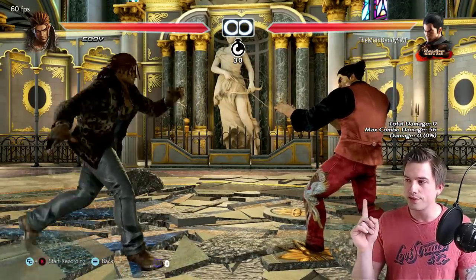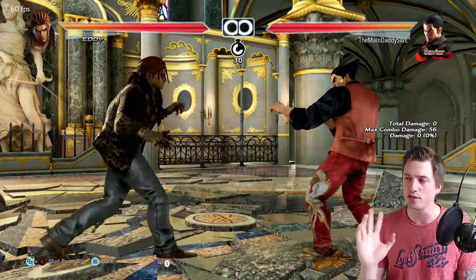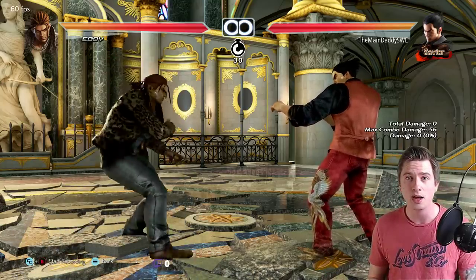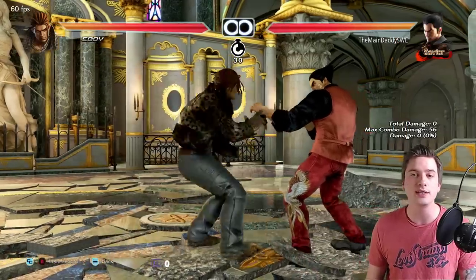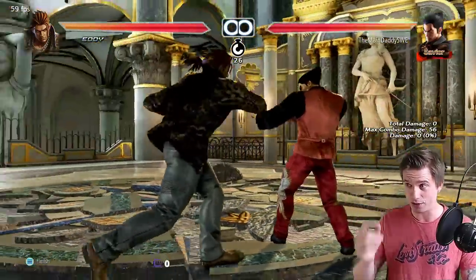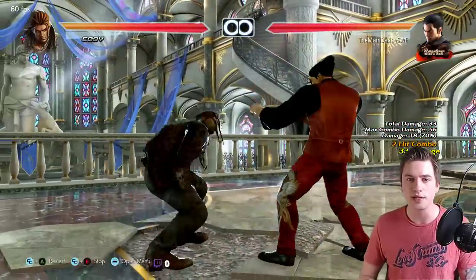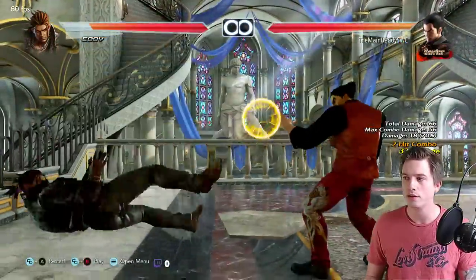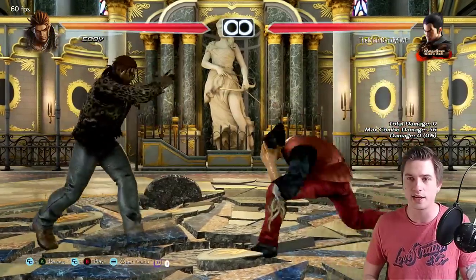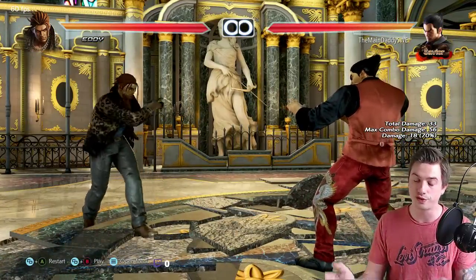Rule number two: be aware of sidestepping in this matchup. Eddie's sidestep is the worst in the game — a lot of people don't know this, so take advantage of it. For example if you're playing Kazuya, you can't sidestep me — GG, that's not going to be an easy matchup with Kazuya's 50-50. If Eddie does a jab into a sidewalk, you see how bad his sidestep is? He can't step my hell sweep even though he stepped in the right direction. Terrible sidestep — take advantage of this. With Kazuya it's free to do a 50-50 mixup, although you have to be aware of his backdash, which is very strong.